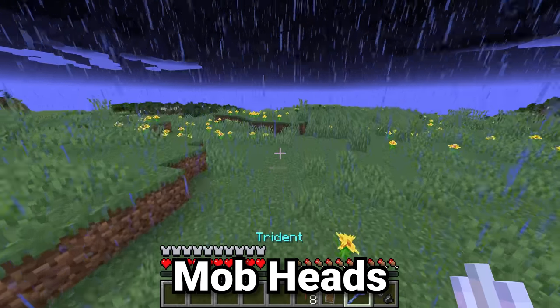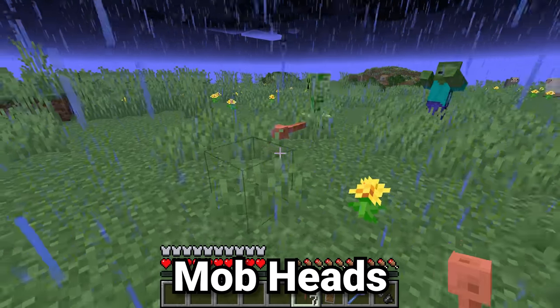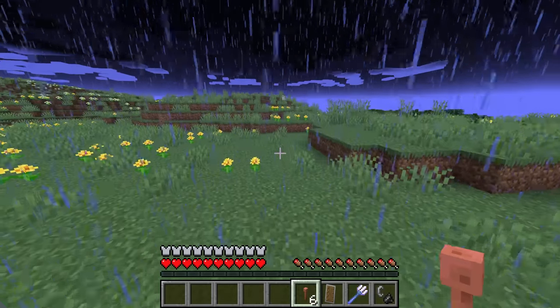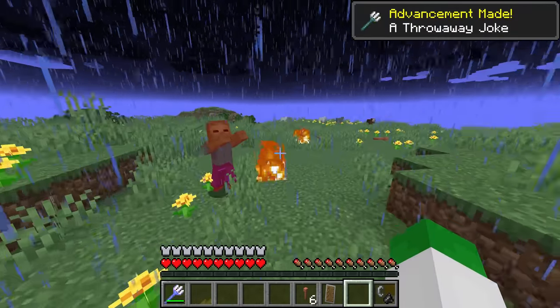How do you get these super rare mob heads? We need to wait till it's a thunderstorm and put lightning rods around a creeper — and that worked. Another thing you can do is use a channeling trident, as with those, whatever they touch, lightning will hit.